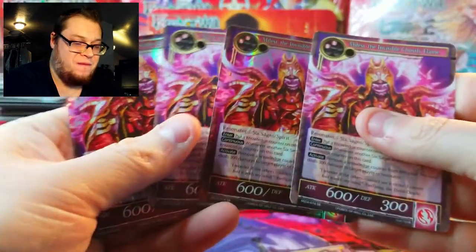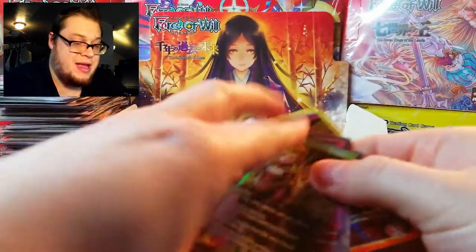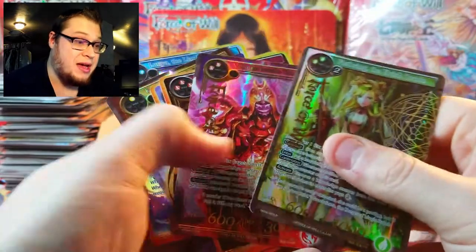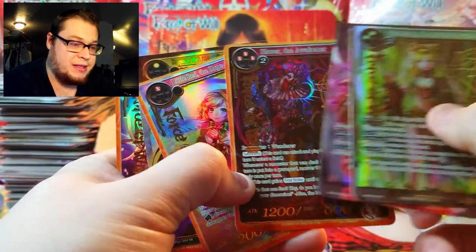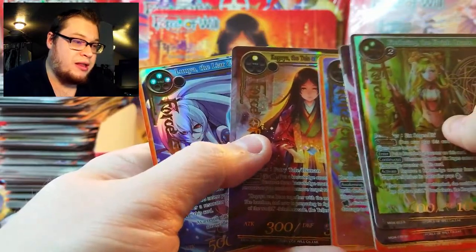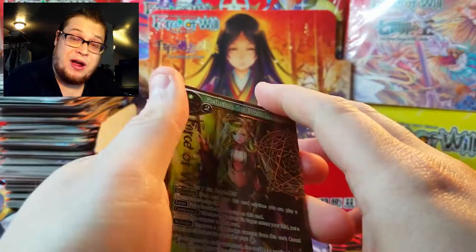I laid them all out — look at how many doubles we got. Six of these guys, four of them, four Zeros, five Nyarlathoteps — and that's not even including the foil stamps. Here are our foil stamps: Elvish Oracle, Ghostly Flame, Blazer, Little Red, Kaguya — I liked that pull — and then Liar Girl. Totals up on screen for how we did today.